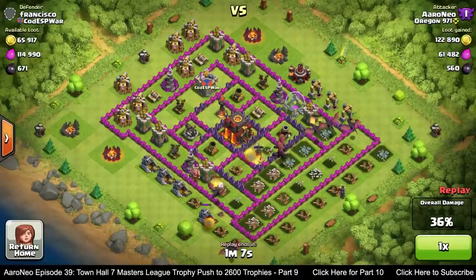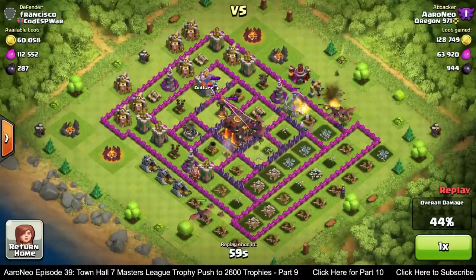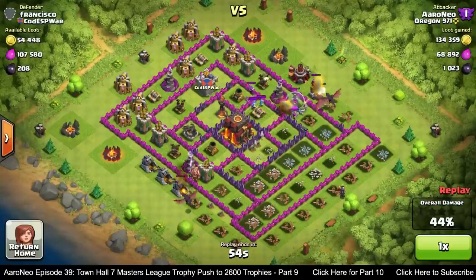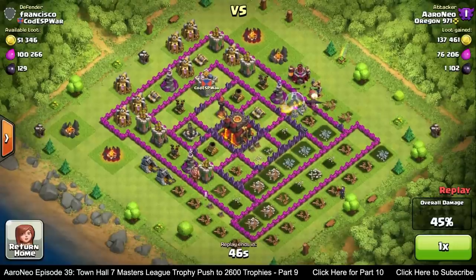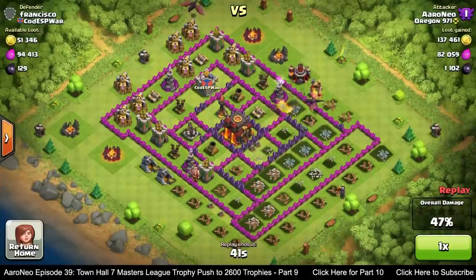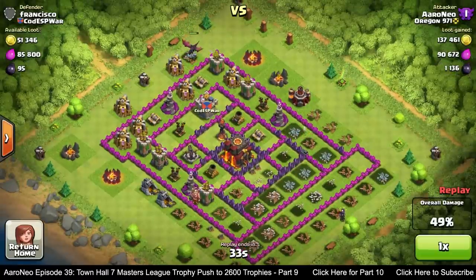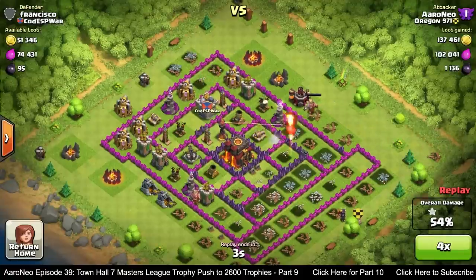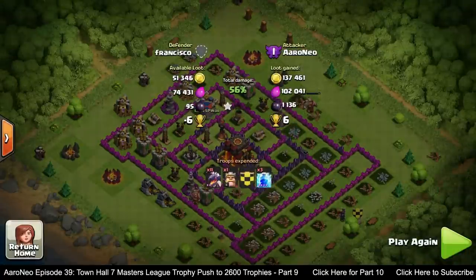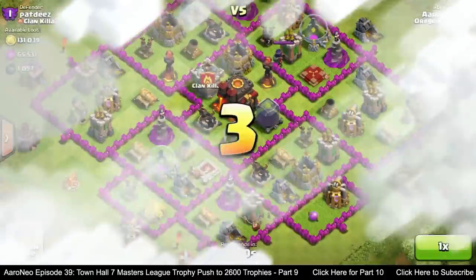My dragons are clearing buildings up to the Town Hall, and I still have a couple on reserve — my Clan Castle dragon and another dragon. Rather than deploy both for the Town Hall, I deploy one at the top to ensure I hit 50%. I probably should have deployed that dragon straight to the Town Hall instead. The second dragon went to the Builder's Hut because it was the closest building — if I had used my Barb King to clear that hut first, I'd have had a good chance at a two-star.